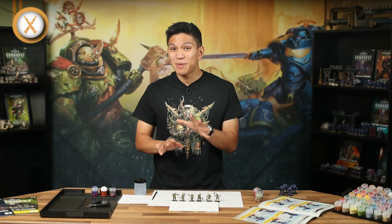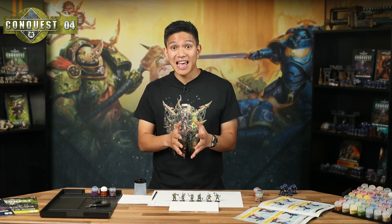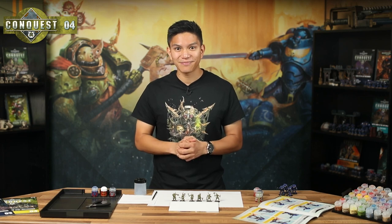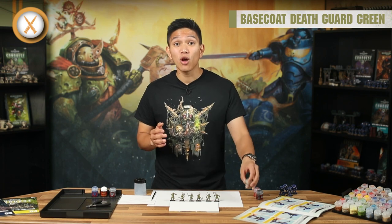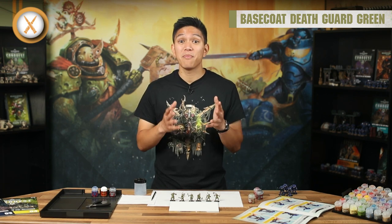Painting the Poxwalkers is a bit different to the other units you've done so far. They don't have large areas of armour like the Space Marines and Plague Marines and they're the first of your models to use all six of your paints. Like the Plague Marines last time, you want to base coat your Poxwalkers with Death Guard Green. In this case, it represents their diseased and rotten flesh. Now there's a lot of detail on the Poxwalkers, so it's especially important to thin the paint before applying it.